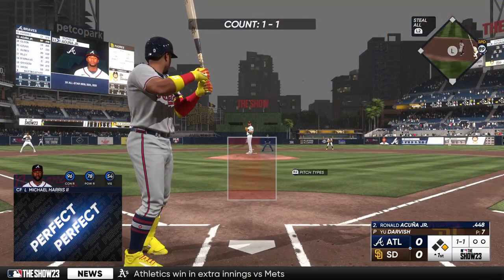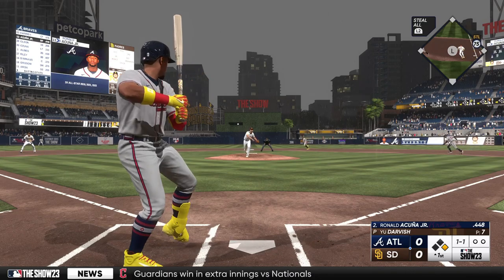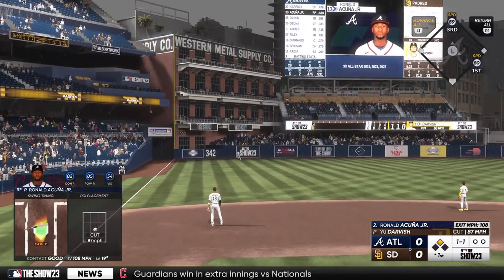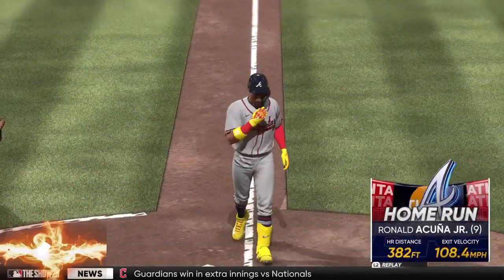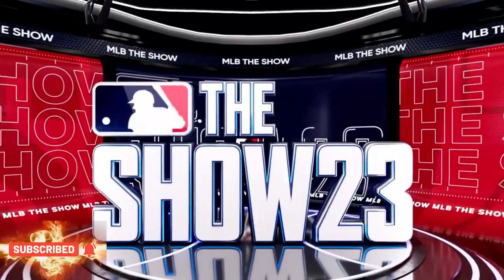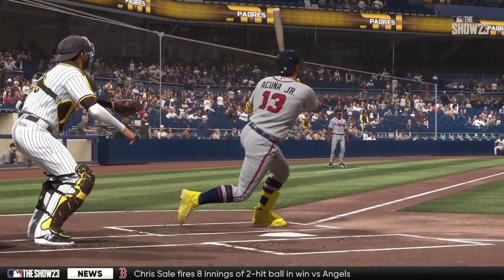And here is Ronald Acuna Jr. Here's a 1-1 with a runner on. That one ripped to left field — and it's gone! That'll fire up the dugout, and they grab the lead. It's 2-0. That's exactly the pitch he was looking for. Crushes it and hits it out of the ballpark.